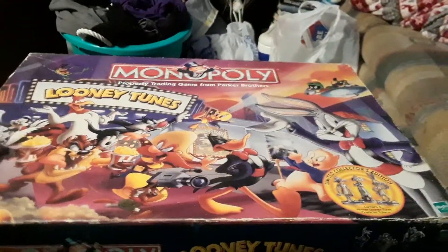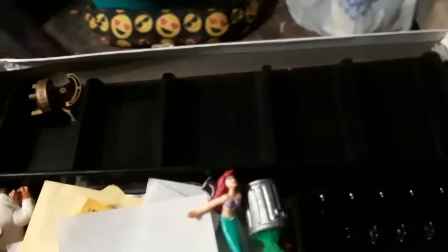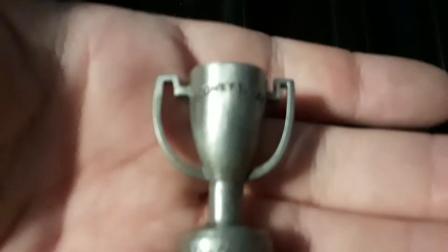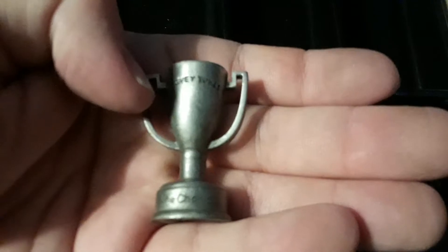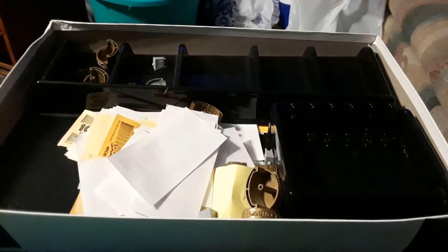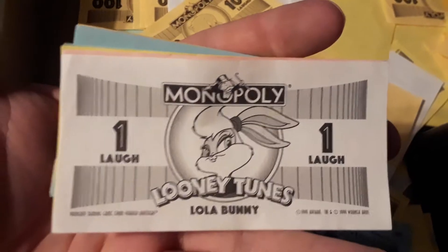Let's check it out. It's thrown all over the place. These are like the hotels, which are pretty cool. And this is the trophy that you get for the winner. And then it's got some random other stuff in it. We got TV sets for our houses and hotels. I'm gonna pause it and find the various different things.